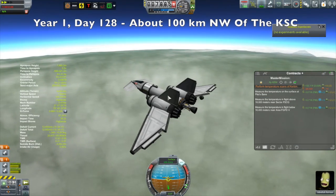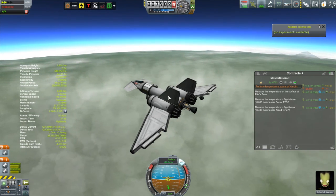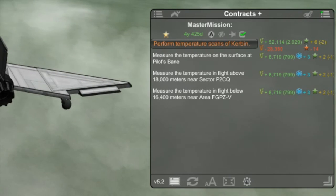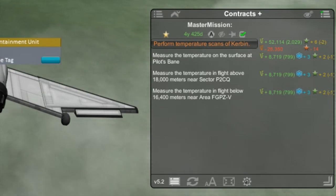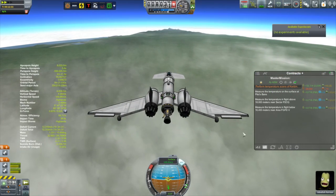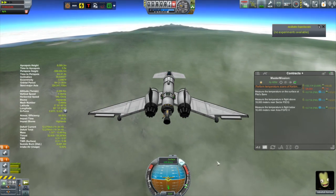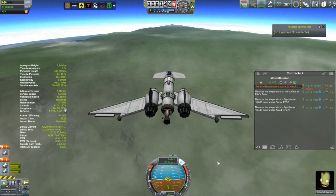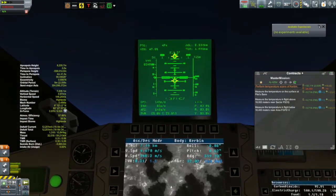Hi, my name is Mike Gabin and welcome to episode 16 of my KSP campaign. What you see here is the Otter 2, and it's on its way to do some temperature scans — one below an altitude of about 16 kilometers, one above 18 kilometers, and one on the surface. The reason I have this particular plane is that it has a rocket engine, which I can fire briefly to get up to about 20 kilometers. You've seen me use this before, a couple of episodes ago for a similar contract.